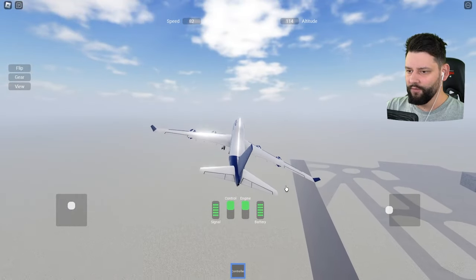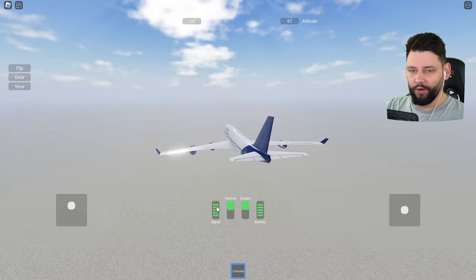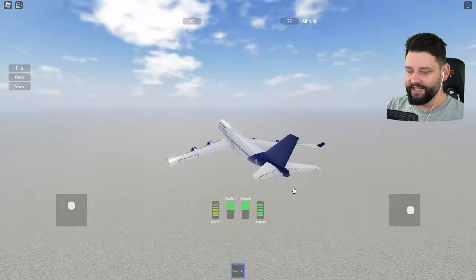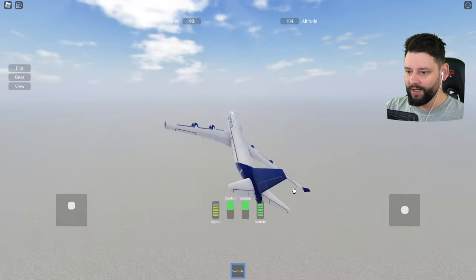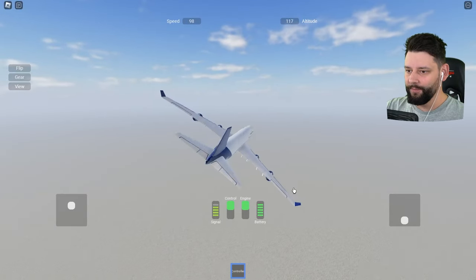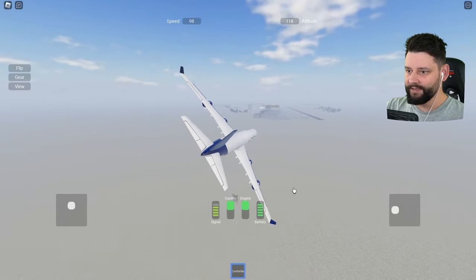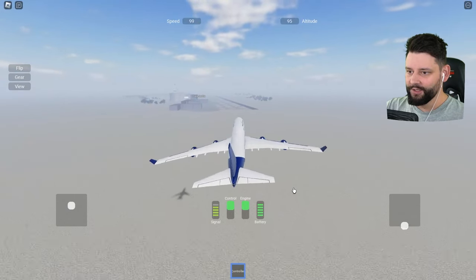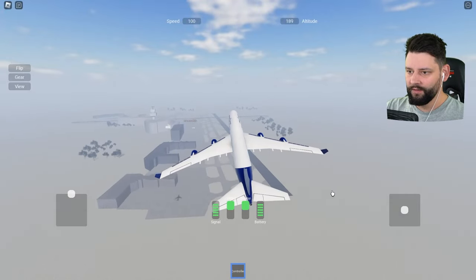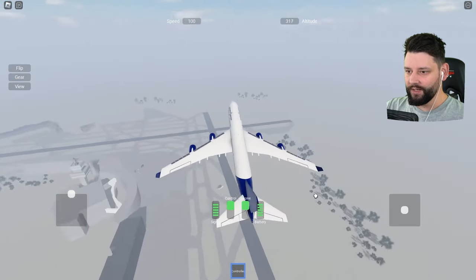I can retract the landing gear — now watch the signal on the controller. The more I fly away, the weaker the signal gets. I don't want the signal too weak, otherwise I'll lose control. But I'm now actually controlling my plane by RC. Should we gain some altitude? Let's go full throttle. It sounds really good as well.